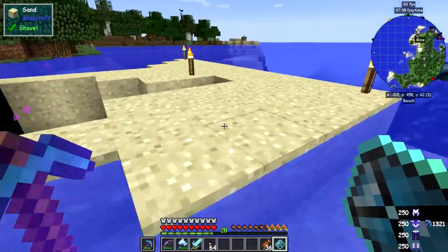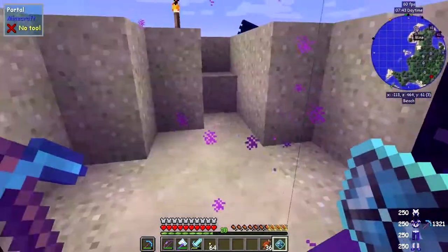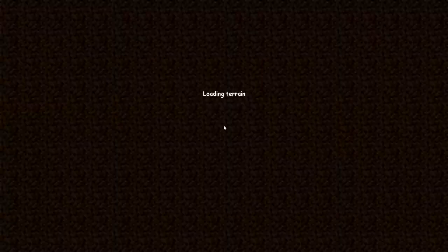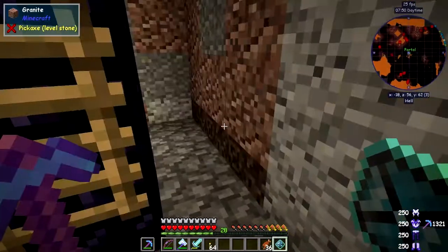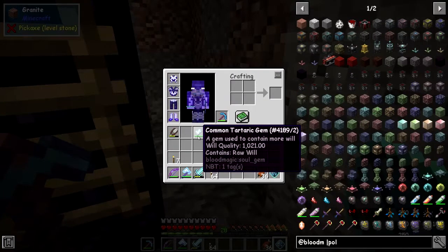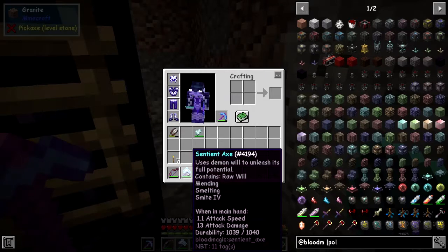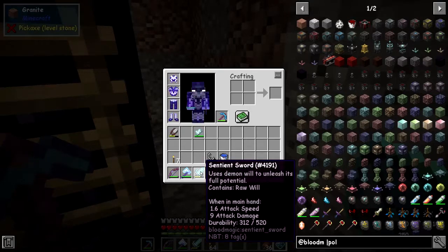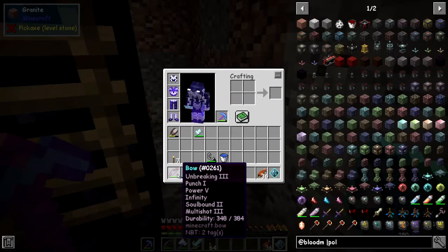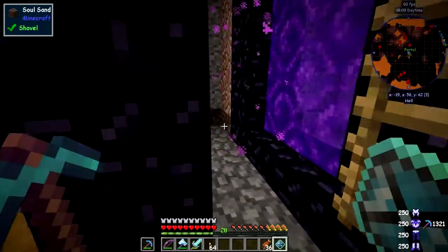This bow is actually really impressive. The bow and the axe have both got pretty high damage because I updated the will in the gem — I've got 1021 will, giving 10-13 attack damage with Smite 4. The axe has gone up to 9 as well. On the bow we put Multi-shot, Punch 1, Power 5, and Infinity, so I don't need any arrows.